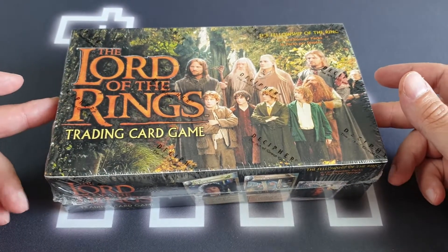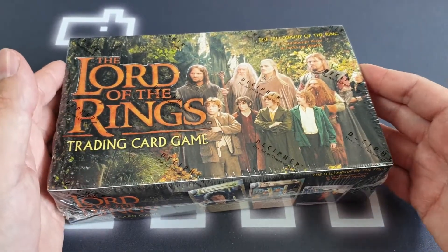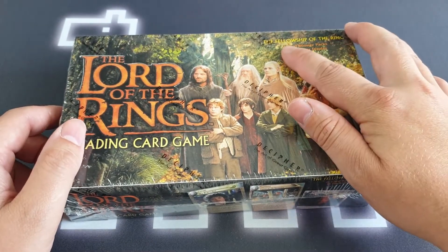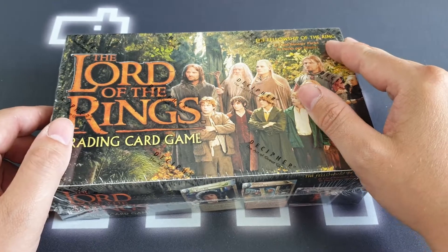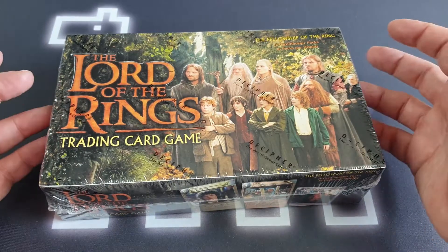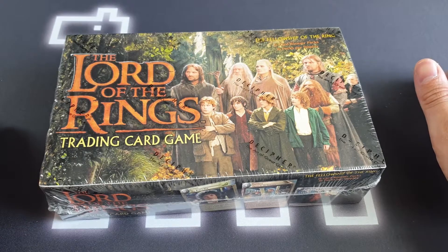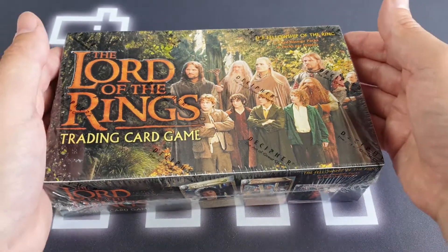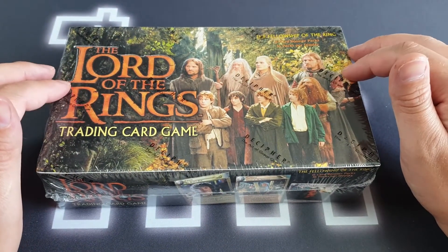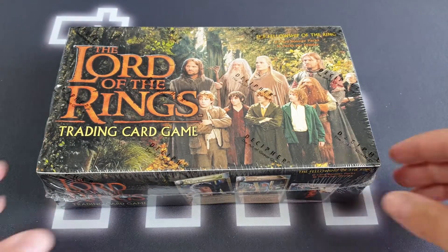The Lord of the Rings trading card game was launched by a company called Decipher Inc. way back in 2001 to tie in with the films. This booster box is from the first set, Fellowship of the Ring, and each film had three sets with it. There was a huge first set — Fellowship of the Ring, Two Towers, and Return of the King — plus two smaller sets. The two small sets for the Fellowship block were Mines of Moria and Realms of the Elf Lords, which I couldn't remember. It's been nearly 20 years.